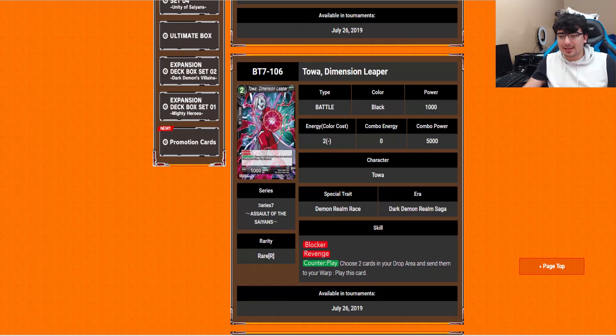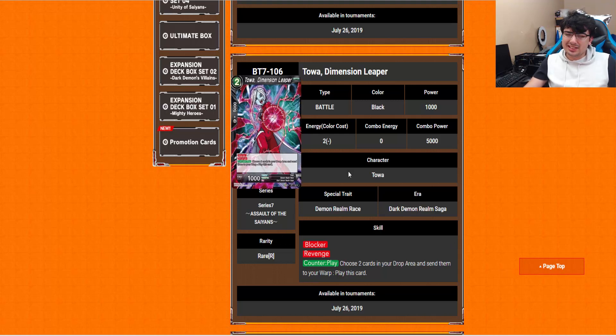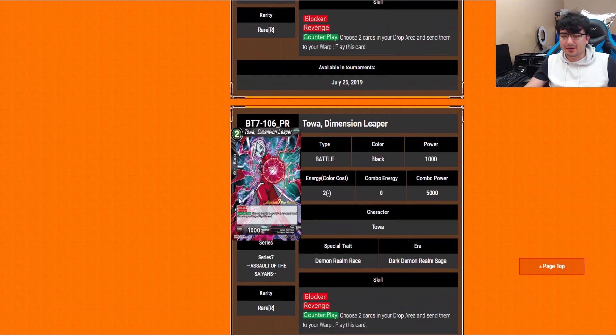Towa Dimension Leaper is next — a 2-drop Blocker with Revenge, and it's also a counter play. You choose 2 cards from your drop area and send them to your warp to play this card. So that's definitely pretty cool — it gets 7 cards to your warp. But it's also something you play on your opponent's turn that has Revenge and Blocker. I can definitely see it being played in some of the black Overrealm decks out there.